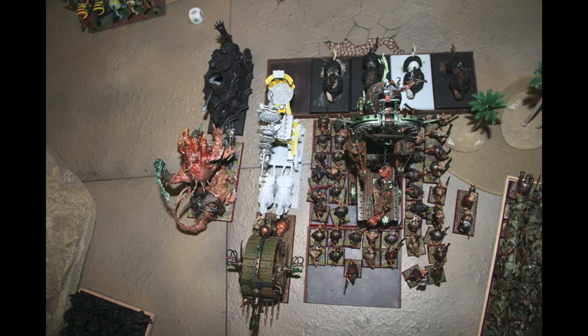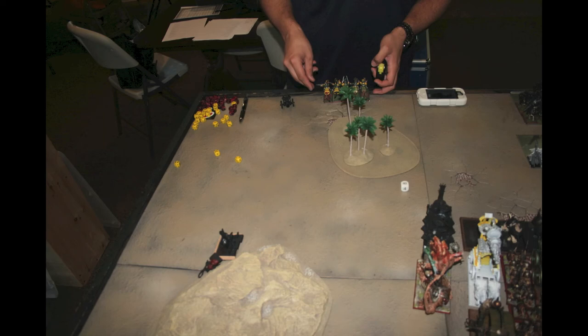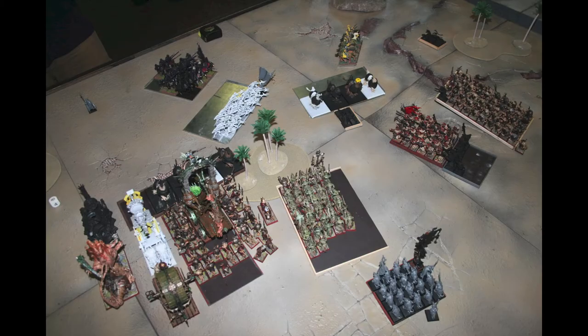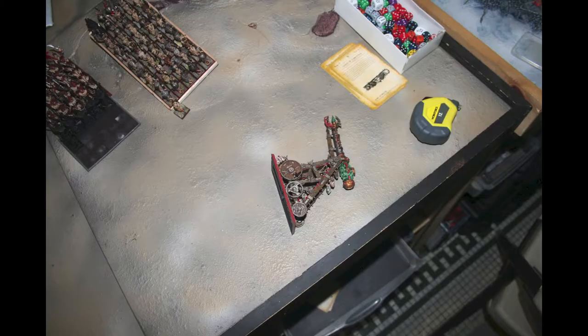Back to Empire Turn 1: the Bell gets charged, the Tank, everything goes in. That Pistolier unit leaves the battlefield. I don't think Magic was a crazy phase early on for Anthony — I know later in turns 4 or 5 he gets some nice hexes off. The Pistoliers up top rally. The Lightning Cannon gets taken out by Anthony's cannons — the first cannon did nothing, the second got it. That's very important especially with the Knights running up; another shot on them would have been huge.